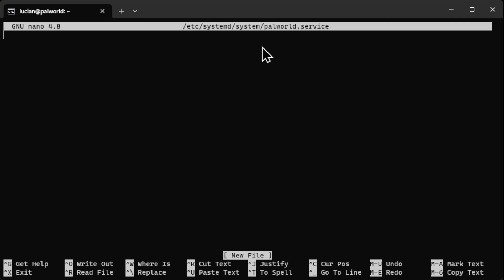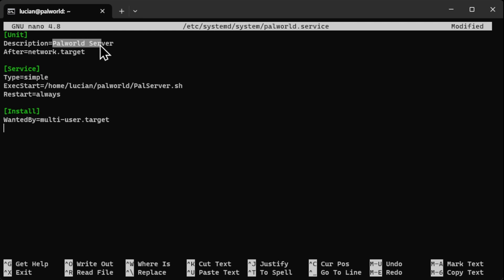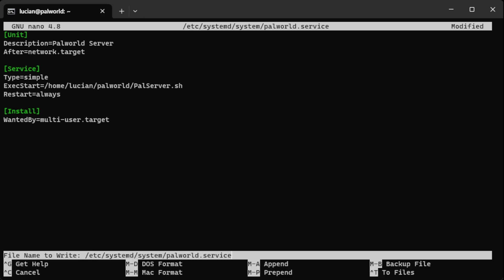Then we hit enter, and inside the file I have another block I'll copy and paste in — everything I copy and paste will be in the description. My description says 'Palworld Server'; if you're running a different server, rename that. For the path, make sure you update it to your own path — if it's not exactly like mine, change it. It's very important no matter what server you're running. Once done, hit Ctrl+X, then Y, then Enter.